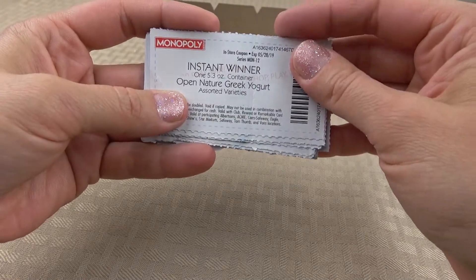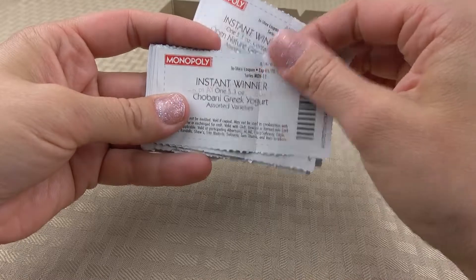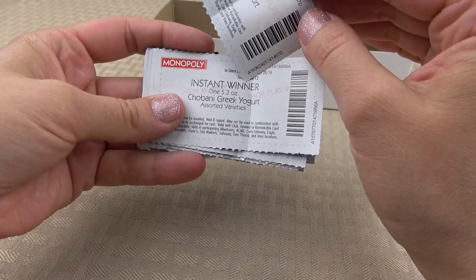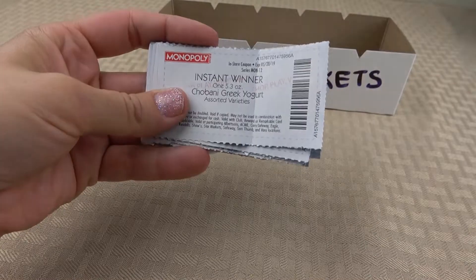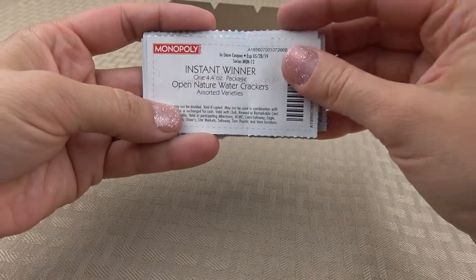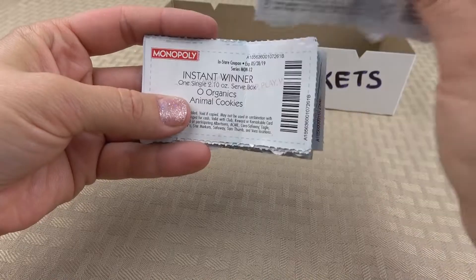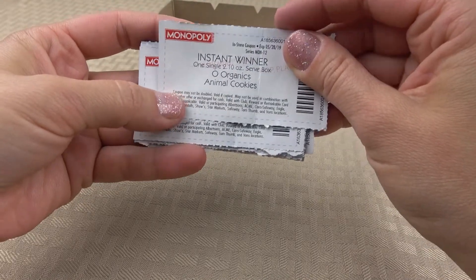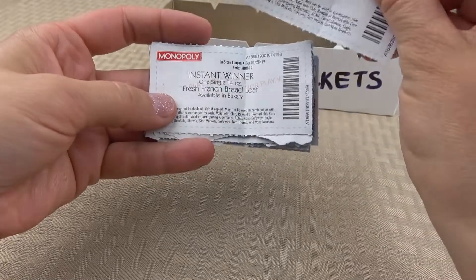Open Nature Greek yogurt — I got two. Oh, it's Open Nature and this one is Chobani Greek yogurt. Two yogurts. Open Nature water crackers — one, two. Organic animal cookies — two.